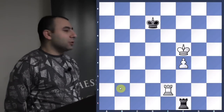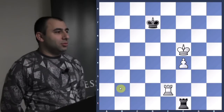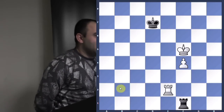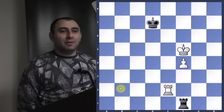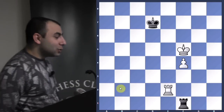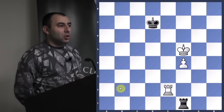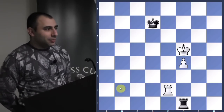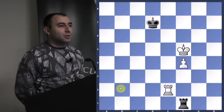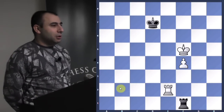Raise your hand if you know this position — it's called Lucena. It's one of the most famous positions in rook endgames. There's Lucena and there's Philidor — the two most famous positions. I'll show you Lucena and after that I'll show you the Philidor. Philidor is for the defense; Lucena is to win. This idea is also known as 'building the bridge' — you need to build the bridge in order to win.